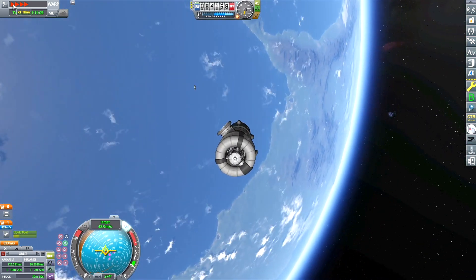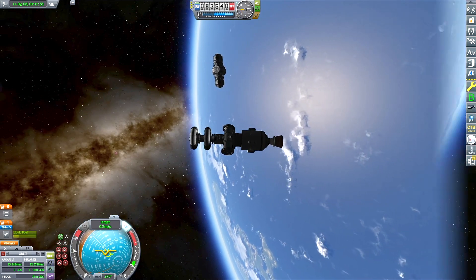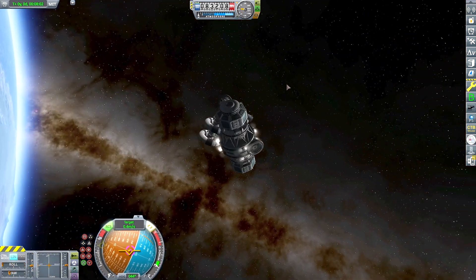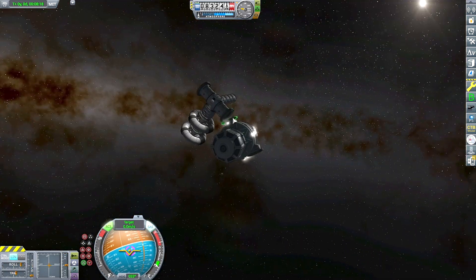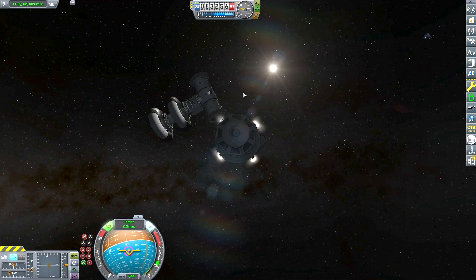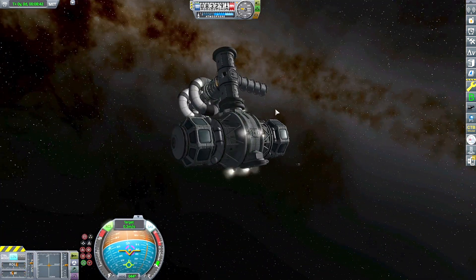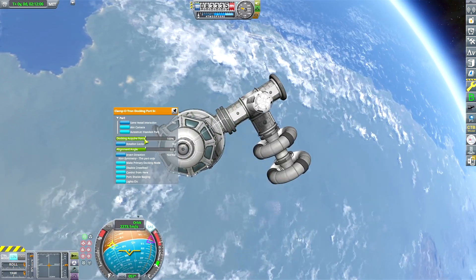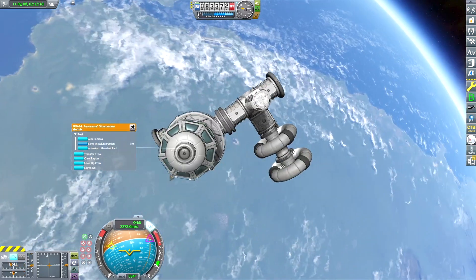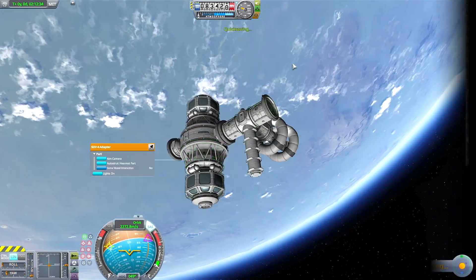We should be fairly close — there it is in the distance. We've killed off our relative speed and now it's time to use the RCS to get this thing docked to the control tower. All right, we got it docked. Now I'm just playing around with the docking port alignments to make sure it's aligned correctly.